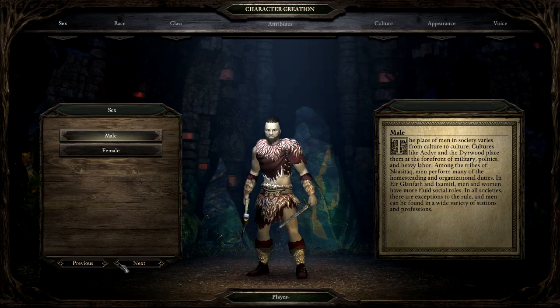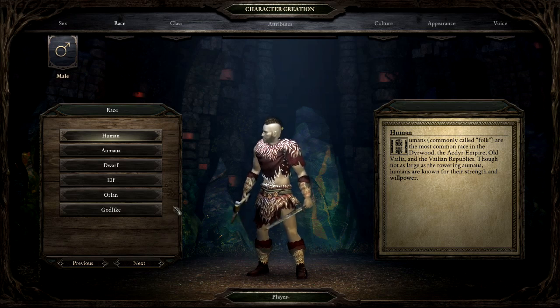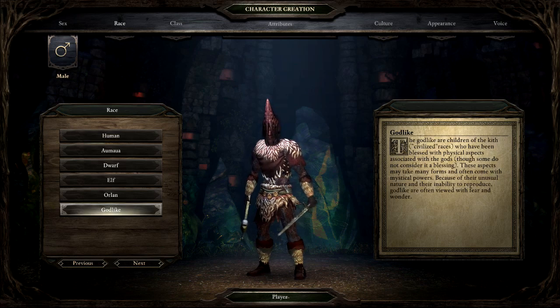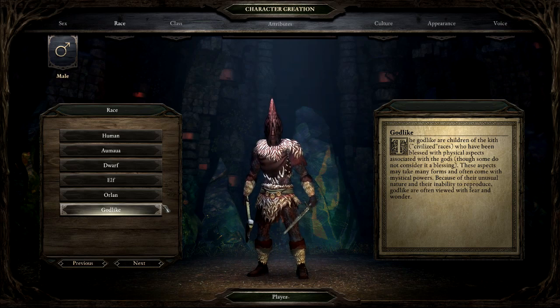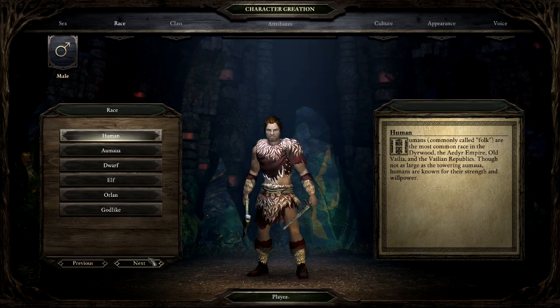Character creation is a pretty big deal in a game like this — we want it to live up to the Infinity Engine tradition. You can make a male or female character. We have six races: the traditional humans, elves, and dwarves, plus two new races we created — the Amala, a large semi-aquatic race, and the Orlins, our replacements for gnomes and halflings, small with long furry ears. And then there are the Godlike — a strange, blessed or cursed kind of people found among all races with a very unusual appearance that others regard with fear and awe. Today we're going with the standard human.